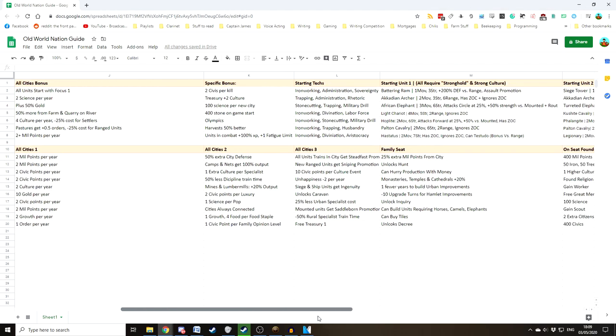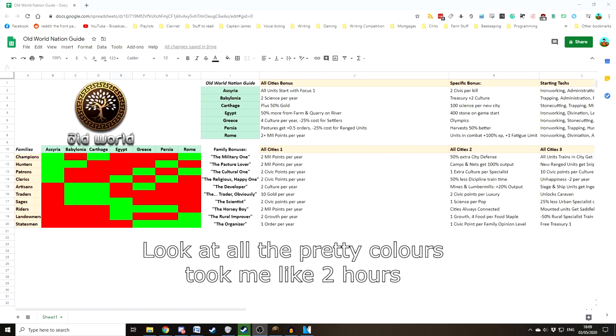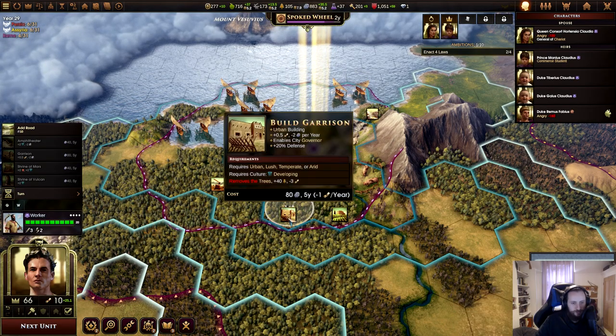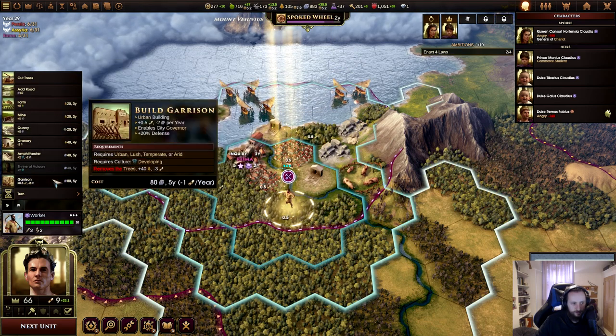I hope this video has been at least somewhat useful in helping you figure out which nation you want to play in Old World, as each of them have a pretty fundamentally different playstyle and their specific combinations of bonuses make for a singularly different game each time. If you'd like more specific guides for individual nations, leave a comment below and tell me what you'd like to see, as I always appreciate feedback.